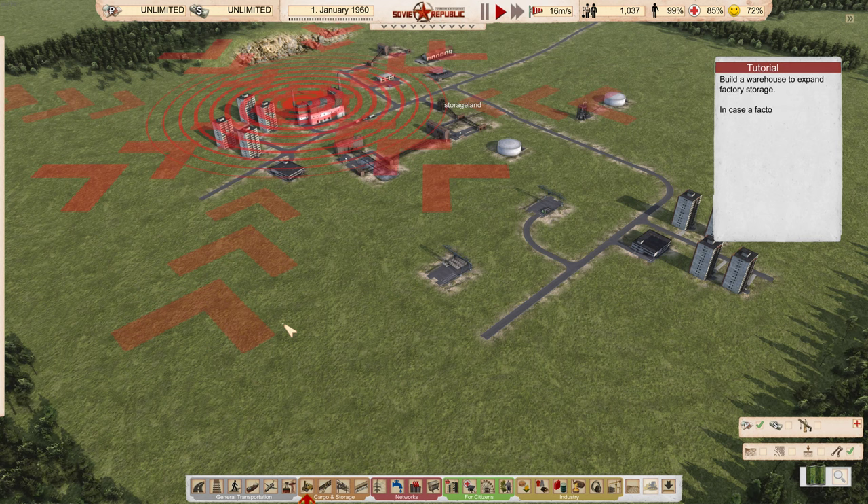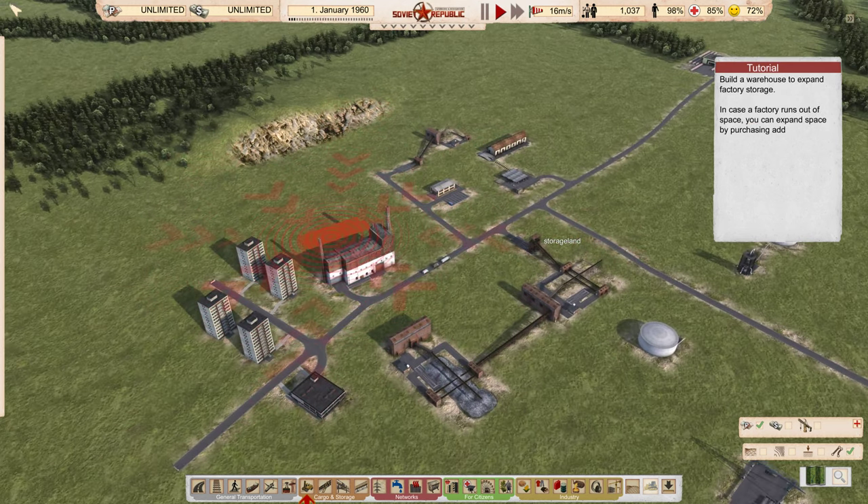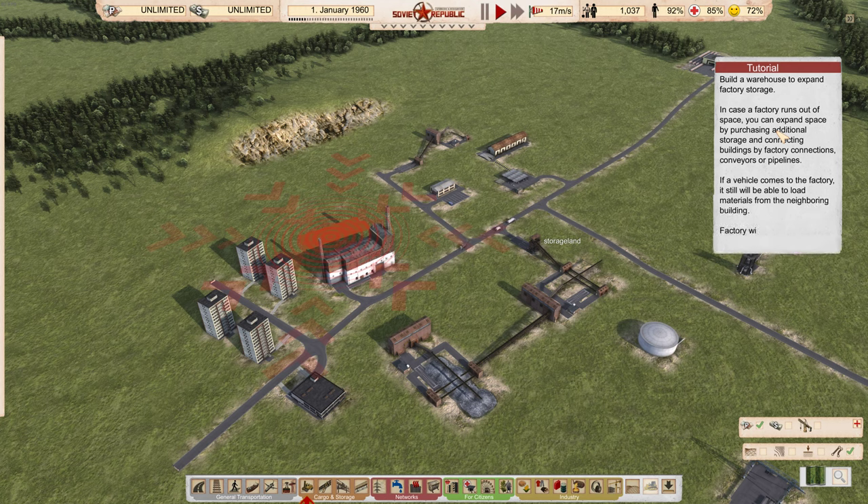Build a warehouse to expand factory storage. In case the factory runs out of space, you can expand space by purchasing additional storage and connecting buildings by factory connections, conveyors, or pipelines which we covered already in the other episode. So if a vehicle comes to the factory it will still be able to load materials from the neighbouring building.